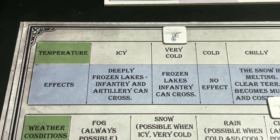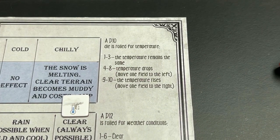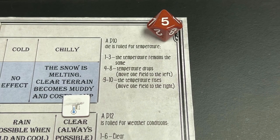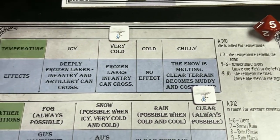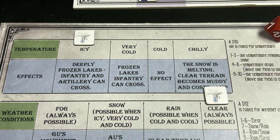We roll first for temperature using a 1d10. The marker can move to the left — meaning temperature drops — to the right meaning it increases, or stay the same. If the roll is a five, the temperature drops and we move the marker one column to the left — it is now at 'icy' temperature.